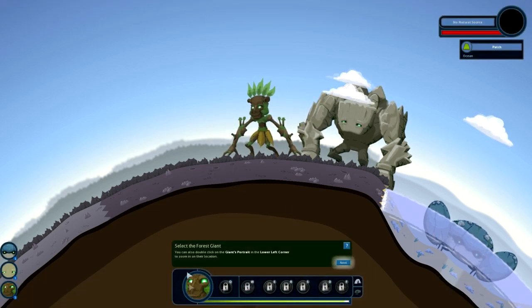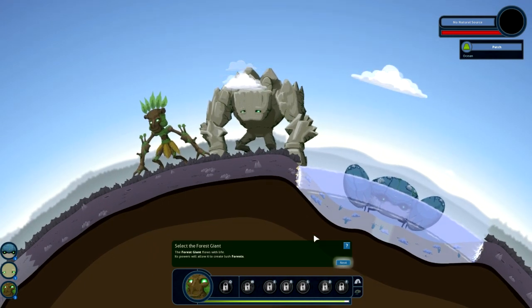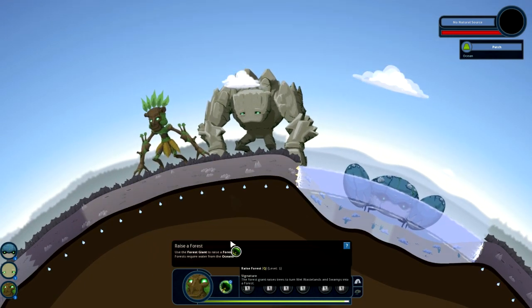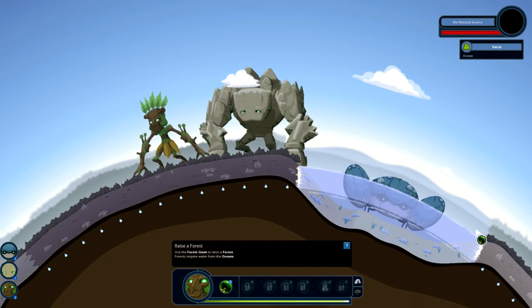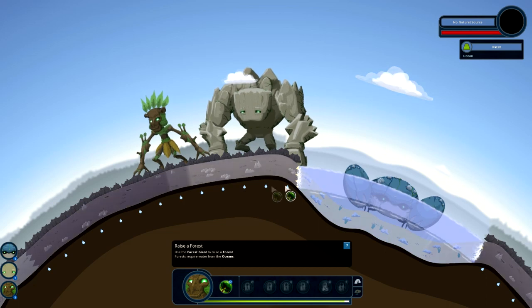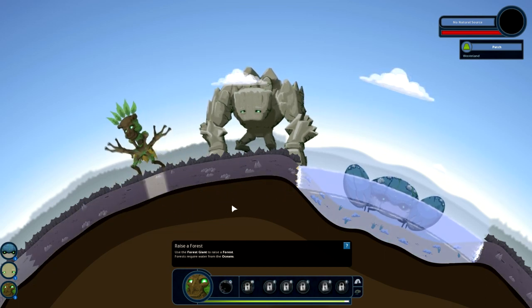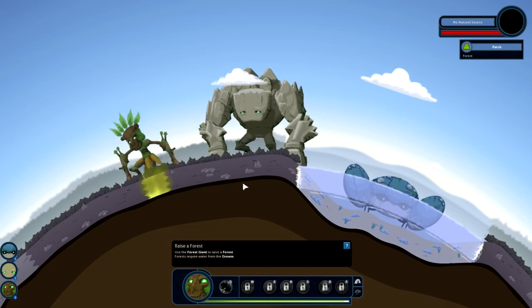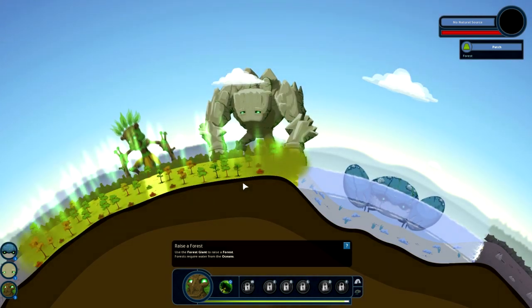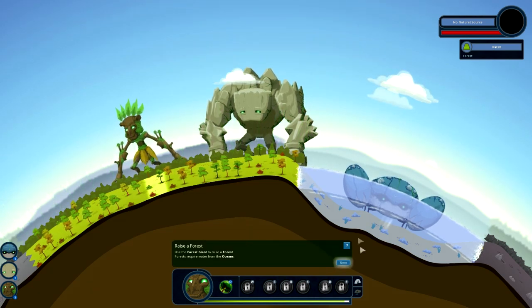Select the forest giant. You can also double click on the giant's portrait in the lower left corner to zoom into their location. He flows with life - create lush forests. Basically where you've put the ocean down, you'll see along here there's a slightly darker patch of earth. This is the area in which you can actually place down plant life or any other things you'll see fairly shortly. I don't plan on spending the whole time doing this tutorial and we will get stuck in, but it's just so that you'll understand what I'm doing later on.